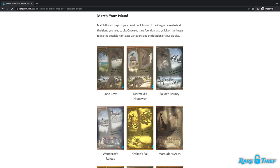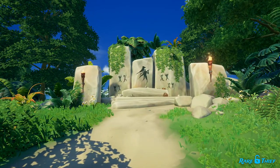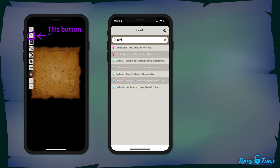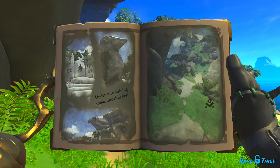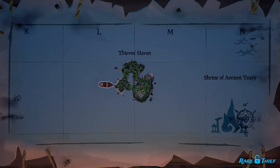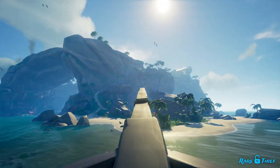If you're not sure which island that left page is hinting at, we have two resources to help you out. First, we have a Picture Map Quest Solutions Guide — there you'll find images for every island page we've found so far. Second, if we don't yet have an image that matches your island page, you could try typing key phrases for the images you see into your interactive map's search feature. For example, if you type in 'bird,' most results are for Plunder Valley. It will also narrow your search significantly to remember that picture maps will always lead you to rather large islands.